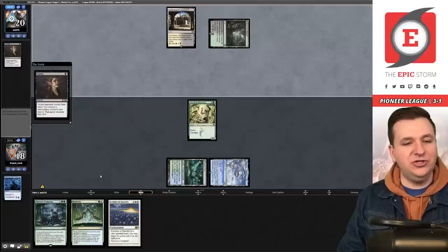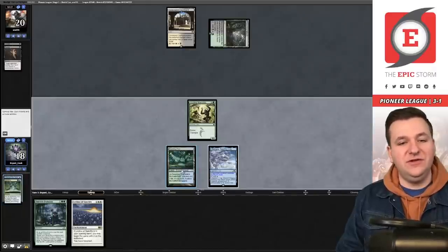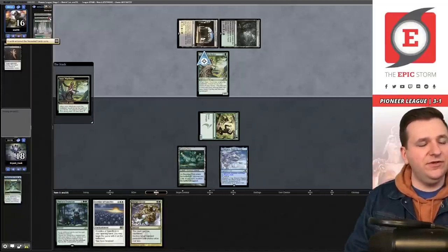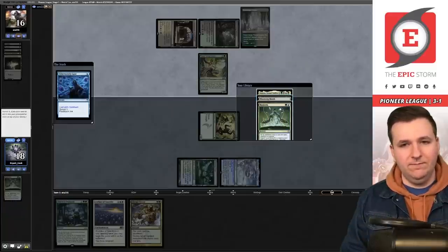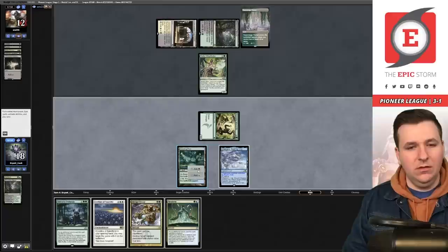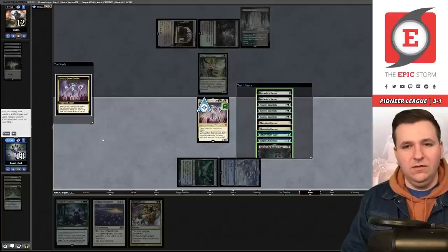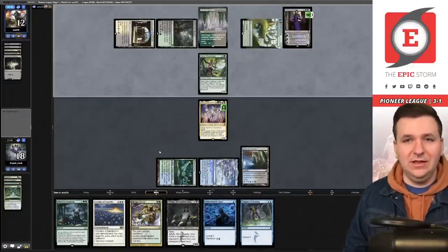We Otherworldly Gaze on their end step but draw no green source naturally. We play Blooming Marsh and pass. They have Satyr Wayfinder into Picture Supplier and Grizzly Salvage — they take the Thicket. We cast Otherworldly Gaze, mill Blooming Marsh, and put good cards on top. We attack with Mandrills and put them to 12. Post-combat Neoform grabs Atraxa. Atraxa triggers: Dark Slick Shores, Tasigur, Otherworldly Gaze, Scheming — all selected.